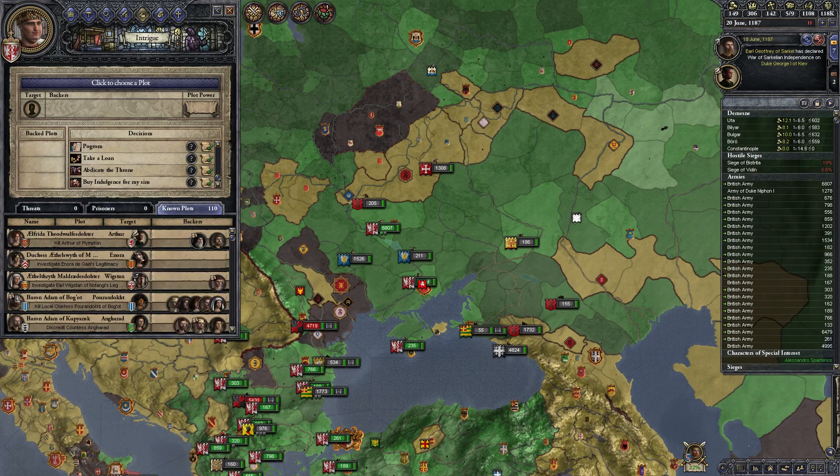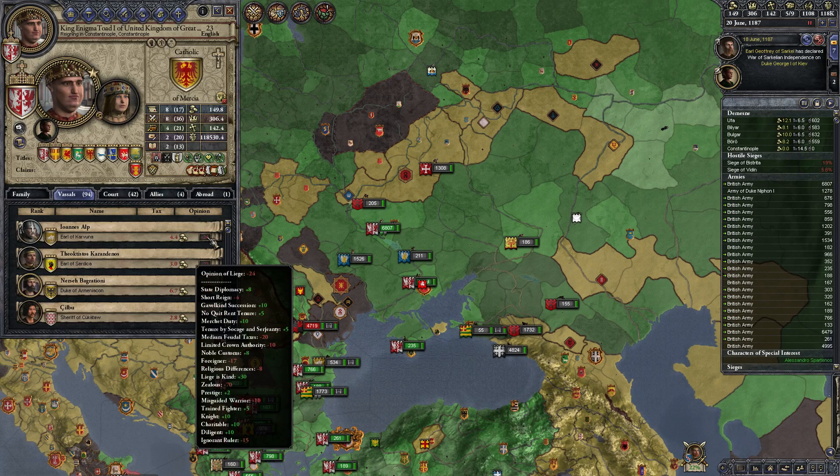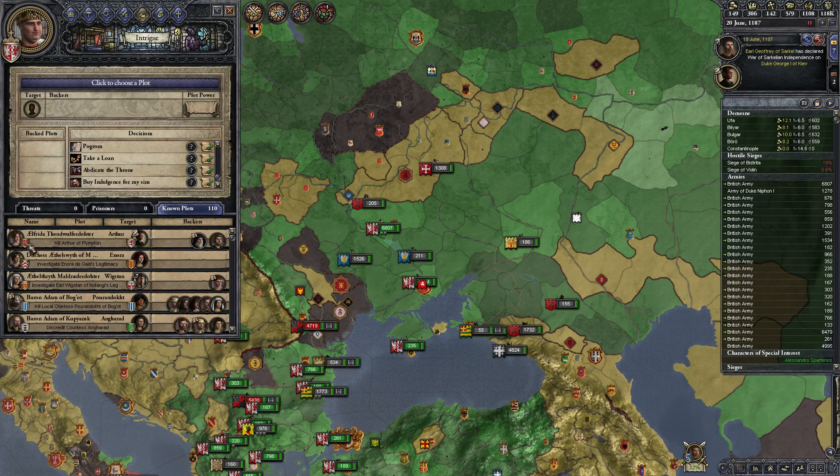Let's check our prison. No one's in prison. We know about 110 plots. These people don't know that I'm a nice person who captures people and releases them.